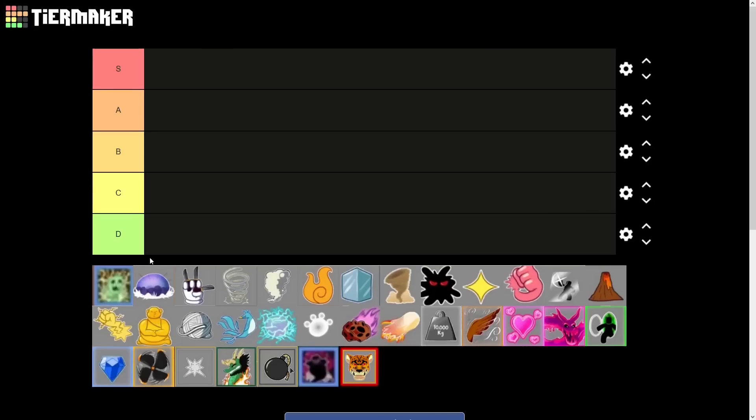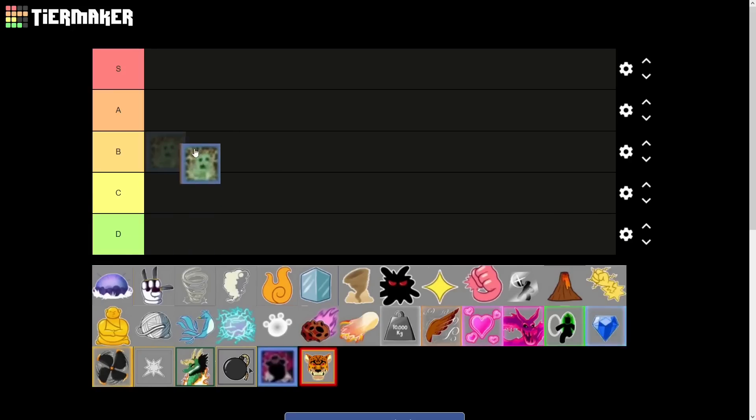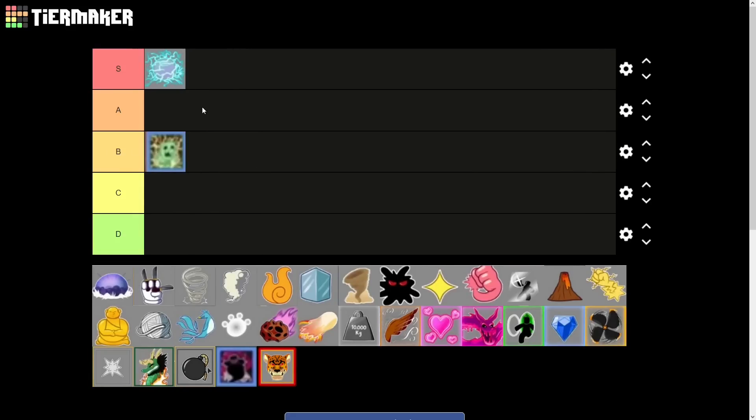Now comes the fun part — my overall devil fruit tier list, factoring everything in. First off, revive fruit — I don't think most people main it, but it's OP for PVP; I'll give it B tier. Control fruit — a lot of people like this one for PVP; I'll give it A tier, though personally I wouldn't main it. Next up, leopard fruit — I'm a little biased since I bought it with Robux, but it has really nice knockback even if the M1 damage is a little lacking, and it doesn't have flying.